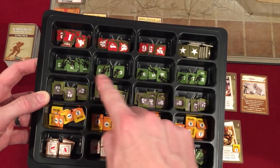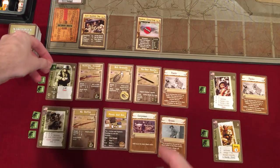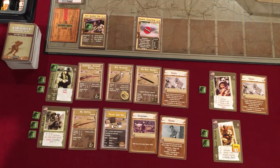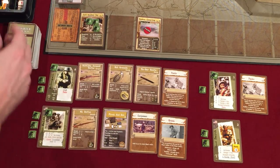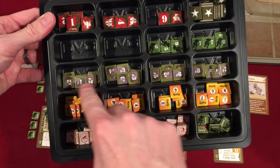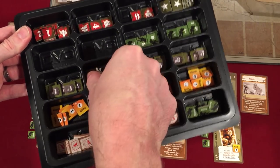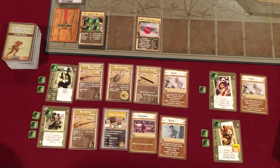Next we put out our soldier numbers. McDougal is number one and starts on the mission card. Walsh is number two, also on the mission card. Taylor is number three, and Smith is number four — all starting on the mission card. We then take the corresponding numbered tokens — four ones, four twos, four threes, and four fours — and put them all into a cup. When hostiles need to target a soldier, we draw from the cup.